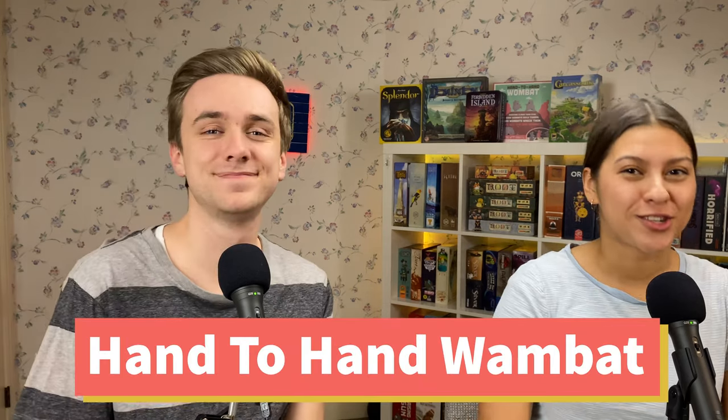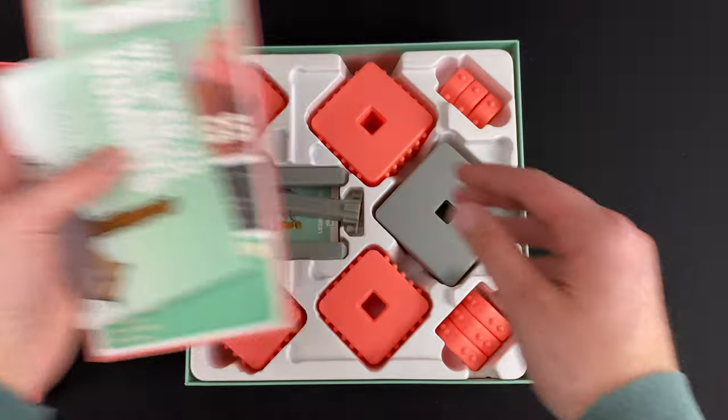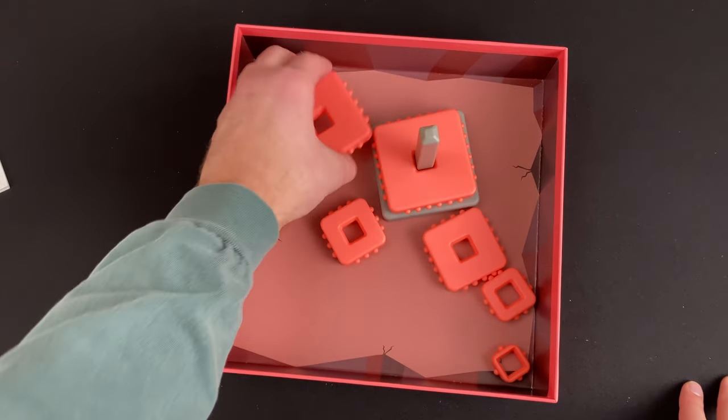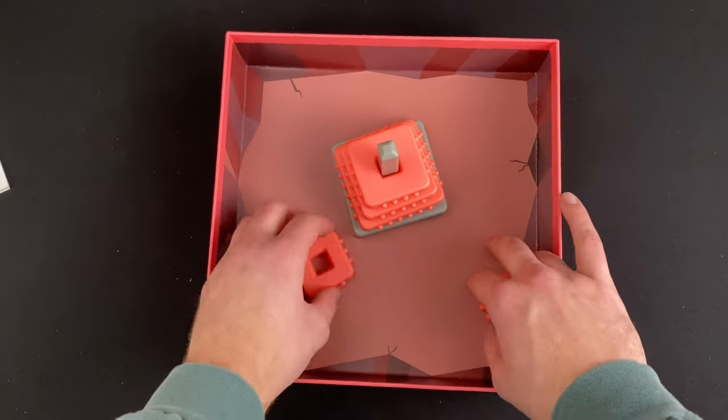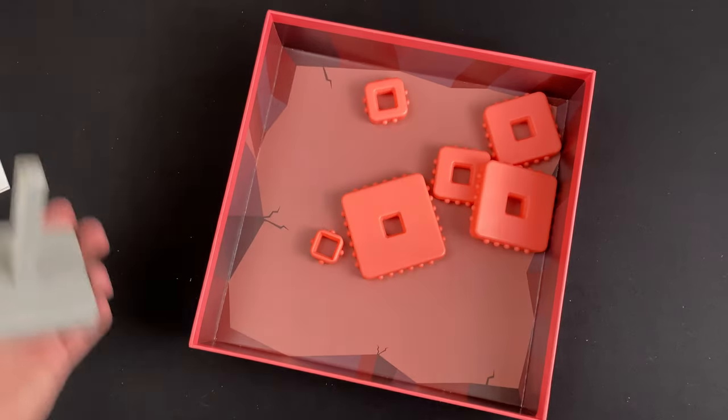The next game today is Hand-to-Hand Wombat. It's so fun — literally the theming, everything about it is so cool. This is like a deduction game and kind of a cooperative game. What you're doing is you're all wombats trying to build a tower, unless you're the bad wombat, in which case you're trying to take it down. The catch is all of you have your eyes closed, so everybody's hands are in the box going crazy and you've got to figure out who the bad wombat is. The chaos that ensues is incredible — it is so much fun.